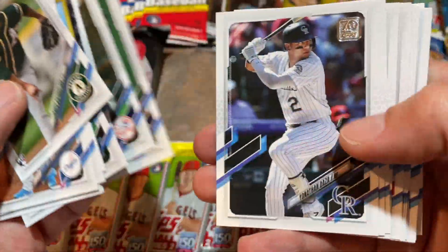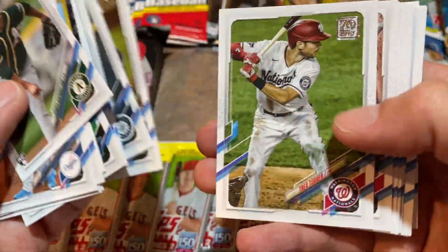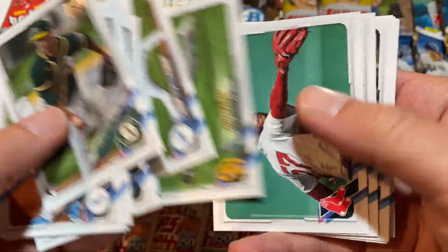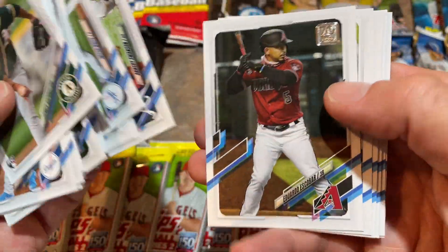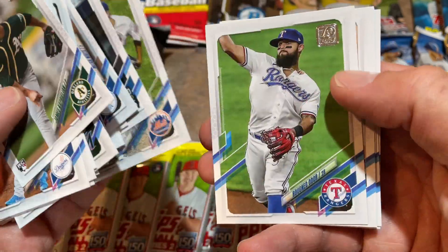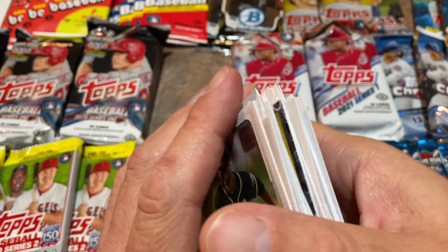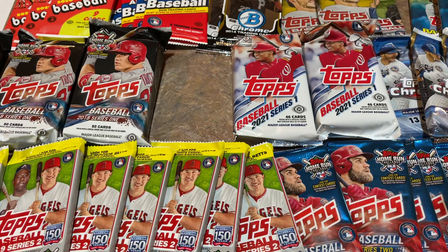It's the Mountcastle and Pete Alonso box. That's not a real autograph — it's a facsimile reprint auto, so nothing to go crazy about. Unfortunately, some people were buying those on eBay and paying a premium as if they were real autographs. Folks new to the hobby were being taken advantage of.